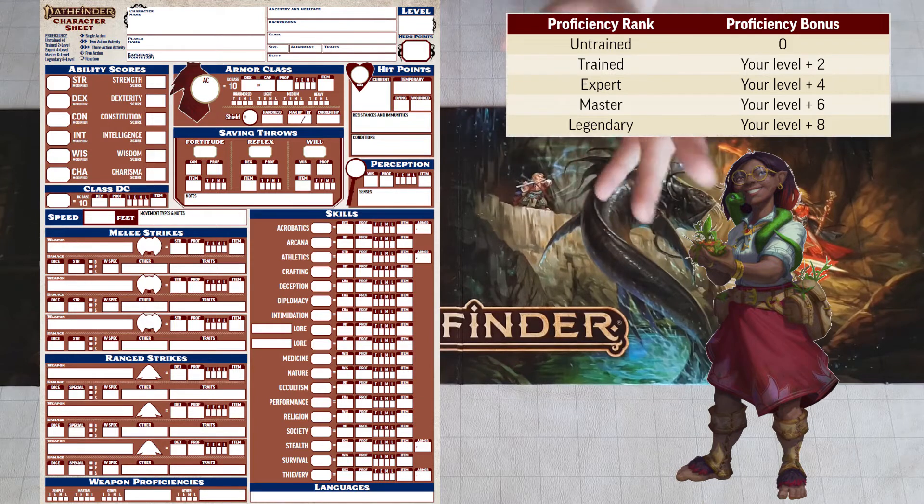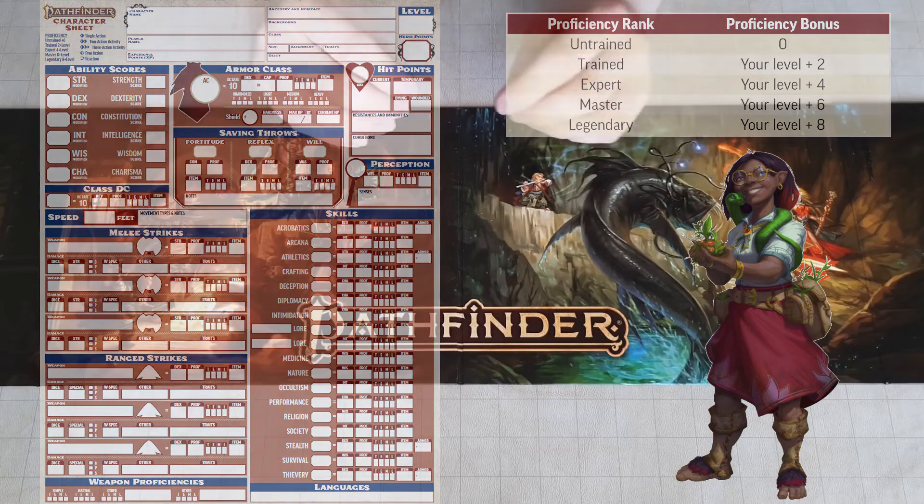A few of your Proficiencies will be listed as their DC rather than the bonus. These are your Class DC and your Armor Class, as well as, if you're a Spellcaster, your Spellcasting DC.